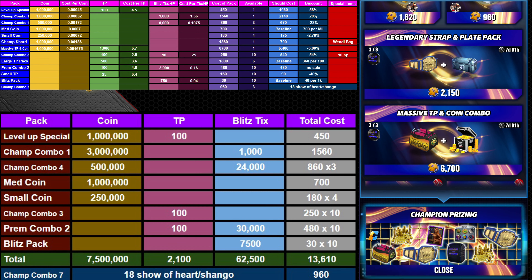With 13,610 t-shirts, and assuming you're also buying blitz tickets from the bronze prize wall, you'll end up with 62,500 blitz tickets, 2,100 TP, and 7.5 million coin — if you're not getting Wendy and don't need her strap. If you're someone that likes the props, that's a pretty good outcome. If I had the strap and at least two of the Champ Combo 7s, I'd spend the remainder on the Massive TP and Coin Combo, but that isn't going to be in the cards for me.